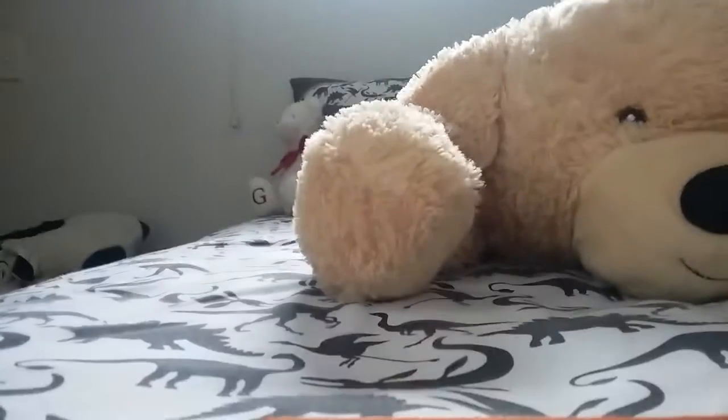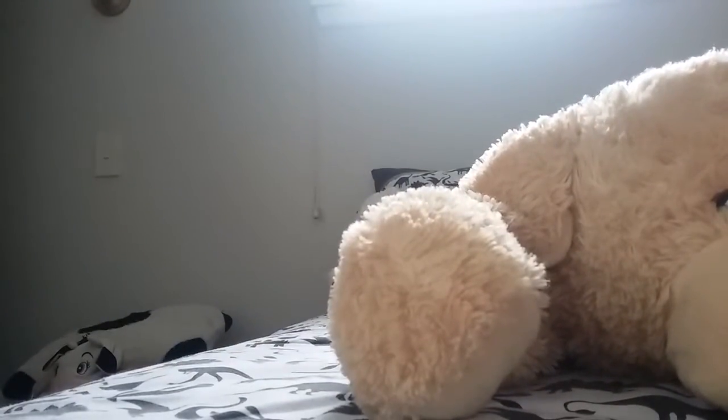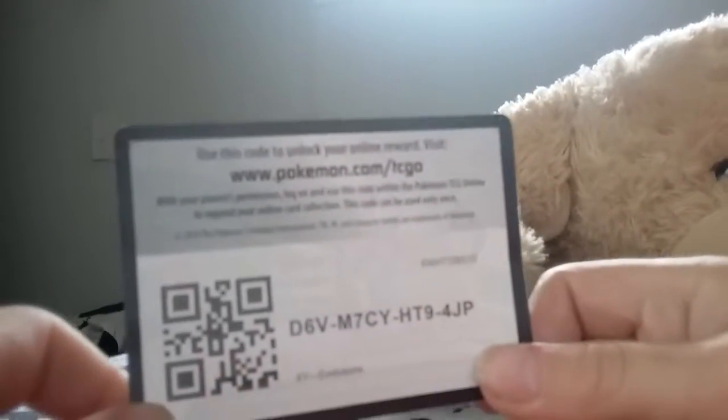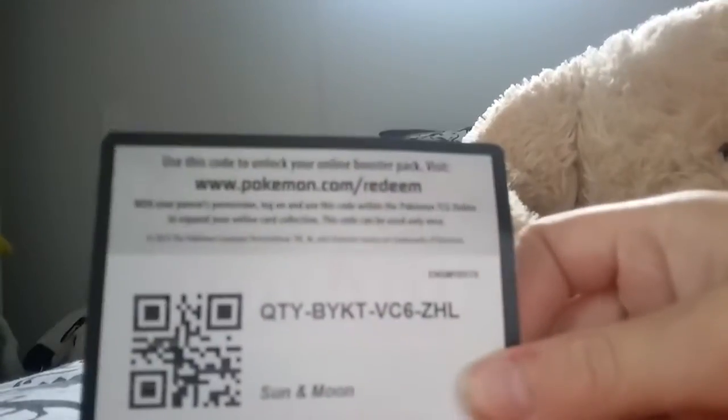Now I have to do a YouTube video. So guys, today I'm giving away some free code cards. We got some codes — two codes, wait, cause there's like four subscribers or something, I'm gonna give away three codes. So you guys go and get them. Here we go. I found three code cards. First code — take that code. I don't know if I've had one before. It's D67M7CYHT94JP. So take that. I'll just put this rubbish now, don't need it.